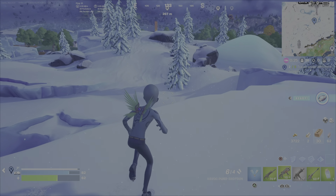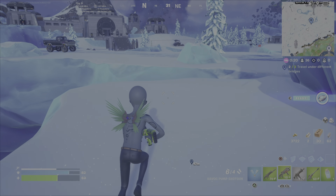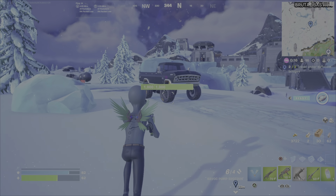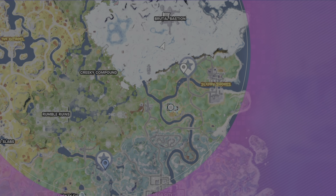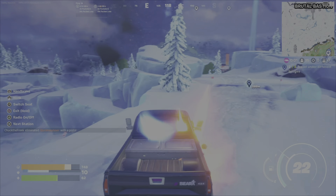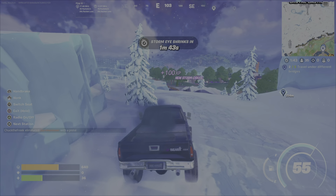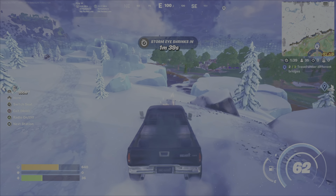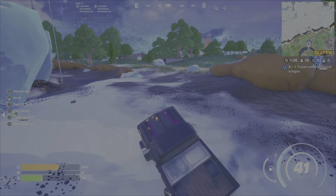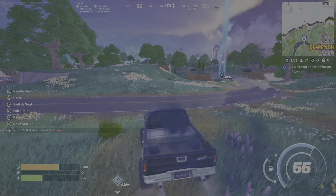There's just one more bridge that needs to be traveled under. You can go anywhere you want depending on preference and where you are in the game. I'm just going to head over to Slappy Shores. As I get back into the car, someone's going to start firing a repeater rifle at me, but it's a quick drive from Gutsy Gorge over to Slappy Shores. Fortunately I managed to get out of there. I drive up to the bridge, walk underneath, and the challenge is complete.